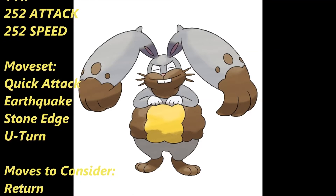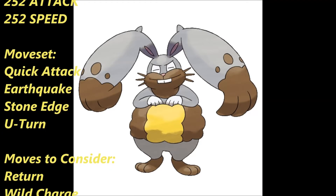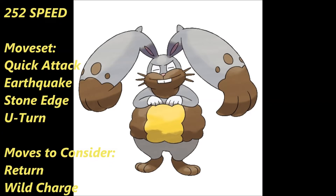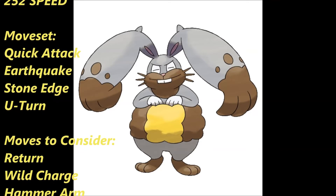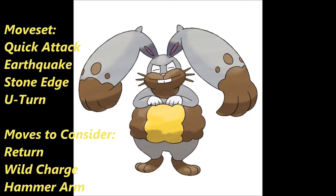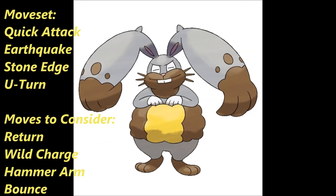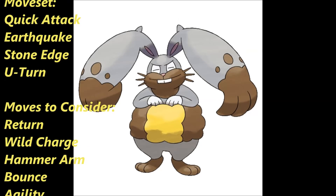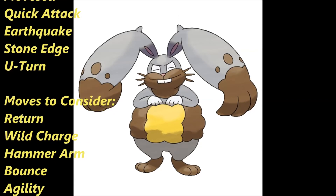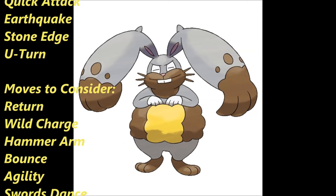Some moves to consider: you can run Return over Quick Attack or U-Turn because it is a very strong Normal-type move with base 102 power at max happiness. Factor in STAB, it's 153 base power. Factor in Huge Power, it's 306. Yeah — too much destruction.